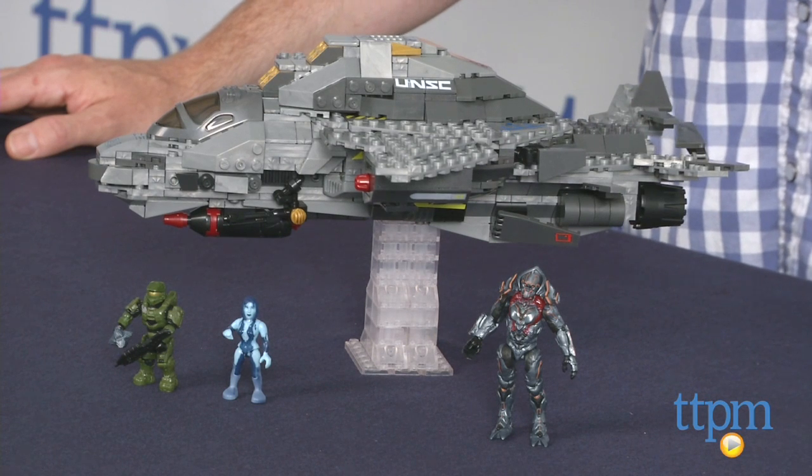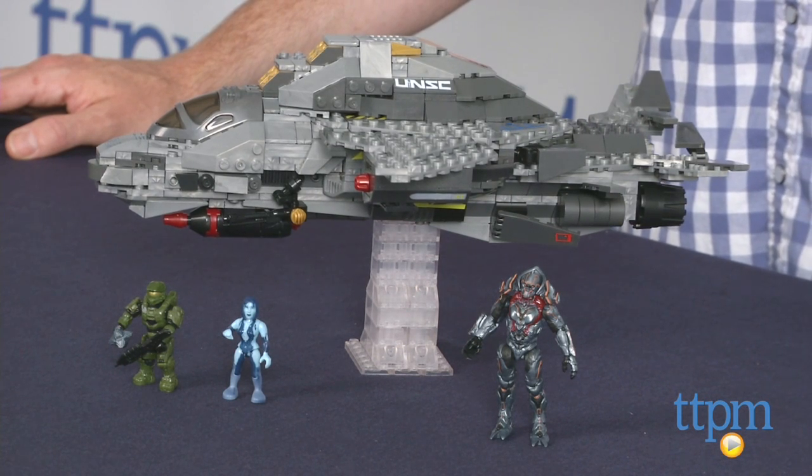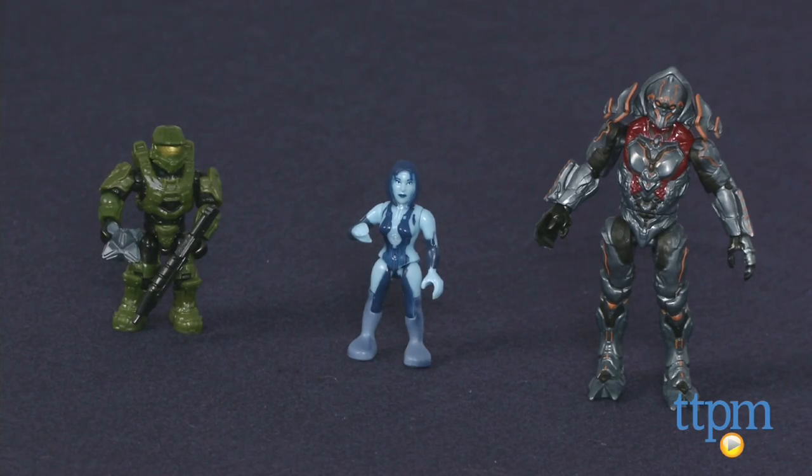Hey guys, Jeff from TTPM here with the Halo UNSC Broadsword Midnight Strike from Megablocks. This is a 716-piece set that builds an F-41 Broadsword fighter and comes with three micro action figures of Master Chief, an exclusive Cortana, and Didact.